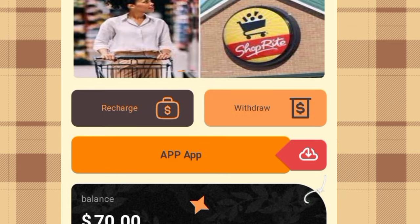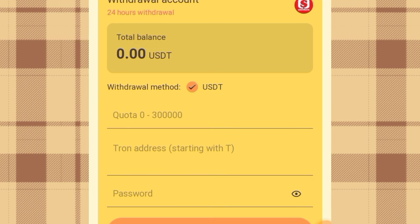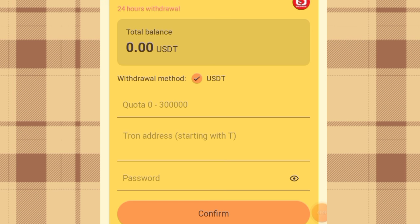I'm going to be showing you guys how you can make your withdrawal on this platform. If you come over to the withdrawal section, you'll see my total balance is 0.00 USD. I'll show you how you can earn 2 USD once you have completed the tasks given to you on this platform. To get access to the tasks, you have to unlock the VIP levels.